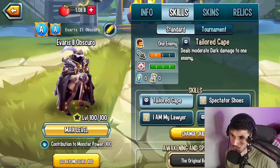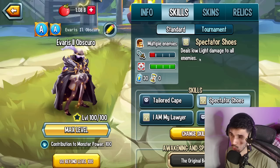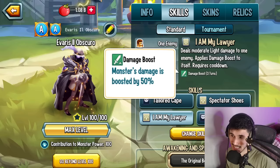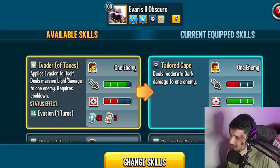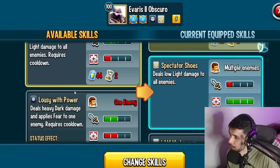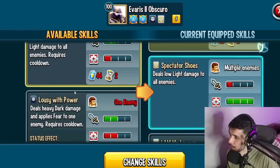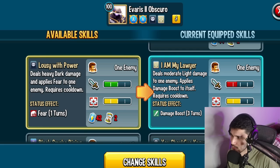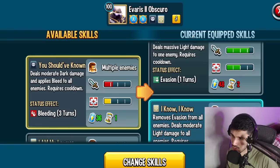Let's take a look at the skills. The four skills you get straight away: Tailored Cape — moderate dark damage to one enemy, spammable. You have low light damage to all enemies at 0 cooldown and 30 stamina. Moderate light damage to one enemy that applies damage boost to itself. And moderate dark damage applying bleed to all enemies — an AOE skill with 1 turn cooldown and 36 stamina. Then there's Evader of Taxes: applies evasion to itself and deals massive light damage to an enemy.